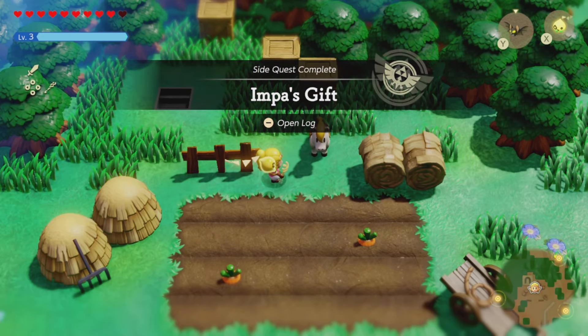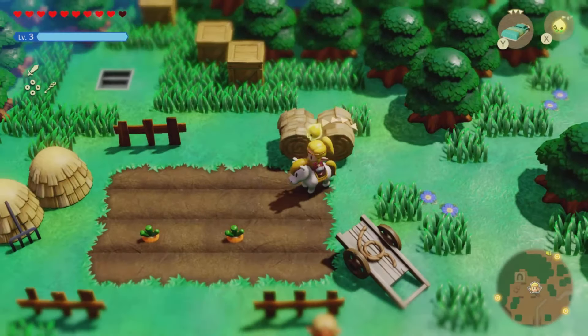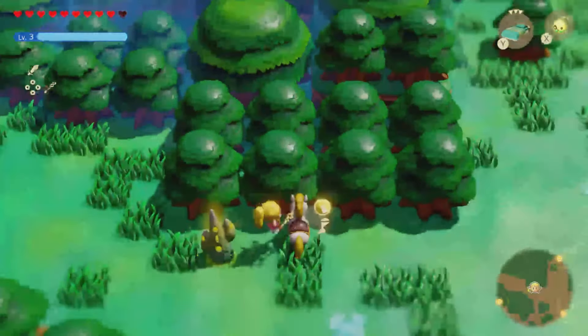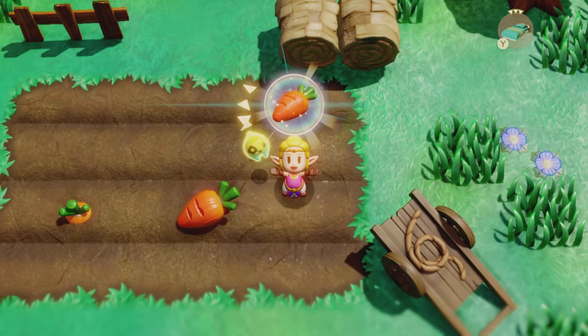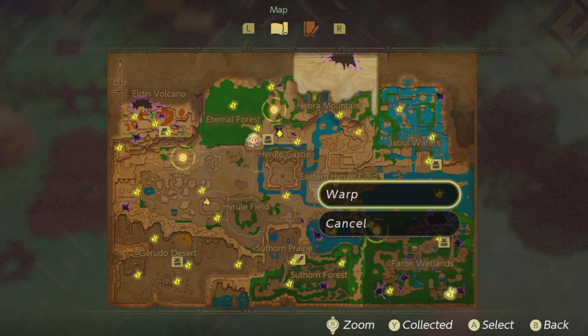In order to call the horse at any time, you need to get the Echo of the Carrot. Hop on your horse and go a nice distance away from the carrot patch, because as soon as you pull the carrot out the horse will run to it and eat it — so you only have a limited time. Come over here, pull it out, create the echo of it, and voilà — now you can call your permanent horse wherever you are.